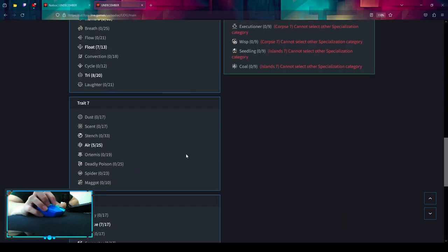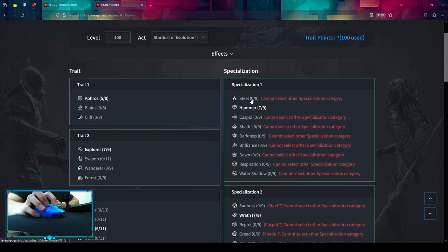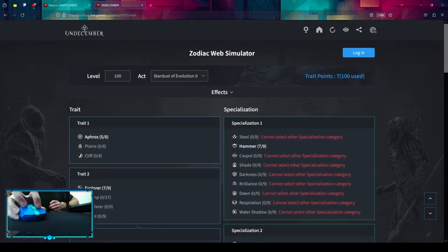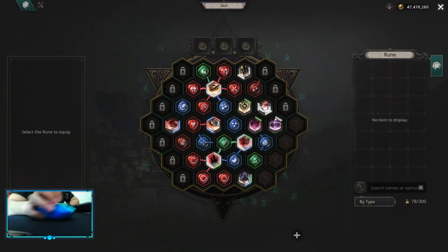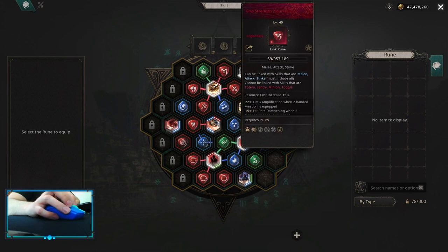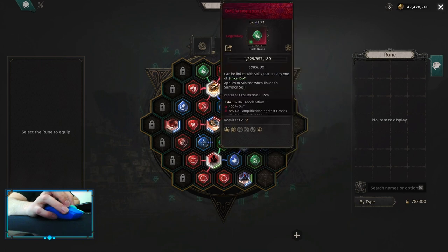All extra points are up to you based on what you find and need. Remember to unlock and use your specializations as soon as you can, because that's where all the damage is. This is what you should aim for while doing acts, and it's also close to the end-game build for physical Wheel Slash. You want to pick up Damage Acceleration, Grip Strength, and Melee Damage Amplification on your Wheel Slash.